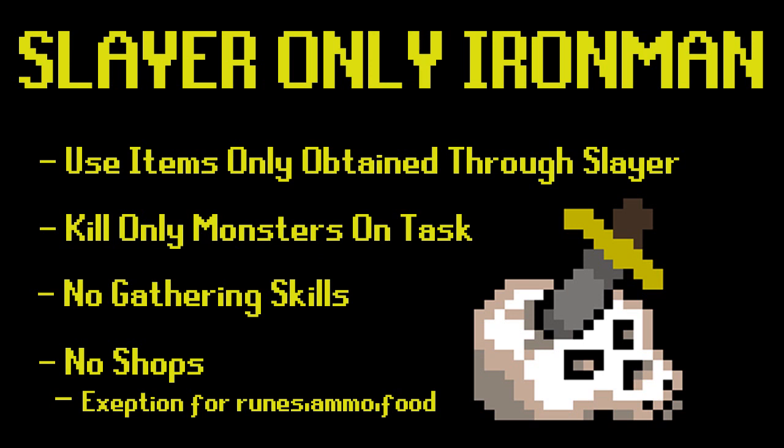The Mutated Zygamite is only a level 57 Slayer monster, however the only master that assigns it is Childer, and to unlock her I need to get level 70 combat. So that's something I'm working towards this episode. We're going to be taking a few more Vanica tasks because Wilderness Slayer is kind of bad experience at this stage. I'm only around base 40 melee stats, so I need to get stronger.